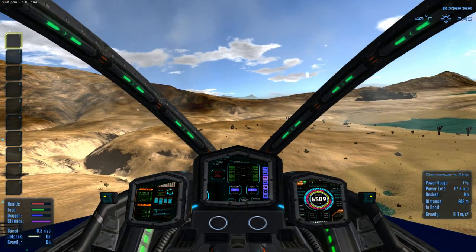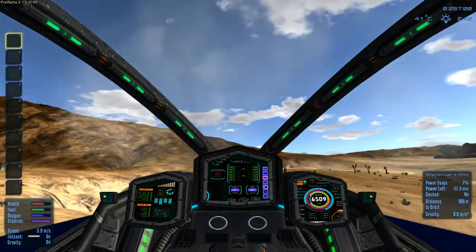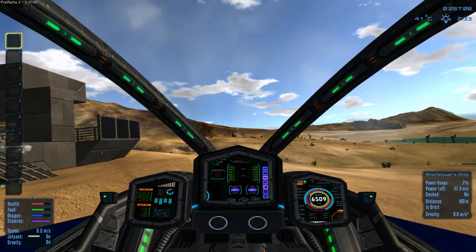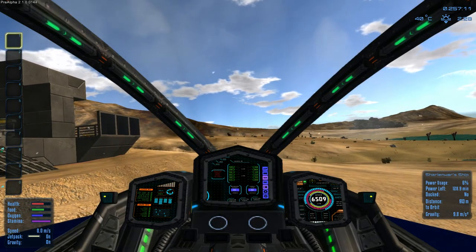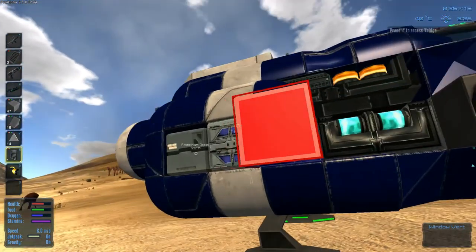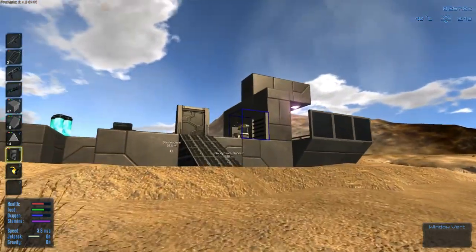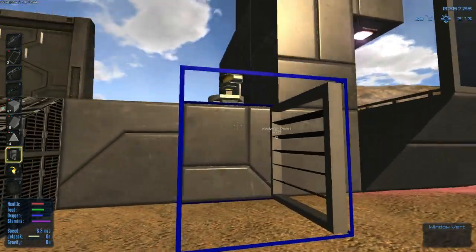I don't have a thruster above me so that's my problem - need to think creatively. There we go, perfect - I should be able to land like so. I don't have a thruster above me. Let's hop out - I think I leave it running because of this thing. I have the fridge here, okay let's go back to the base.